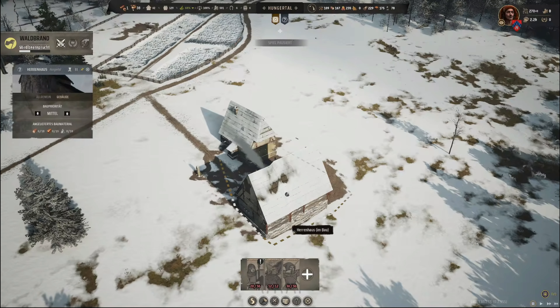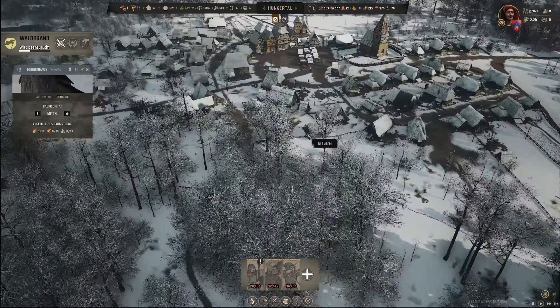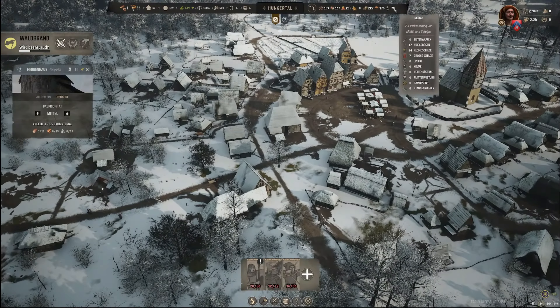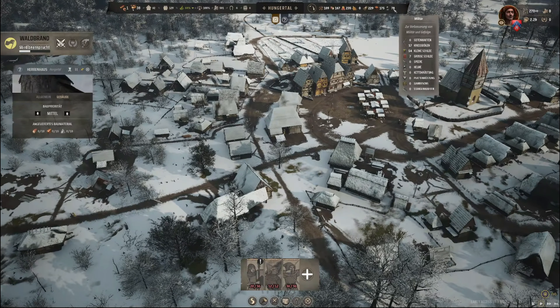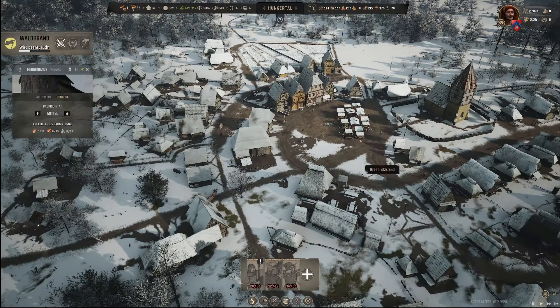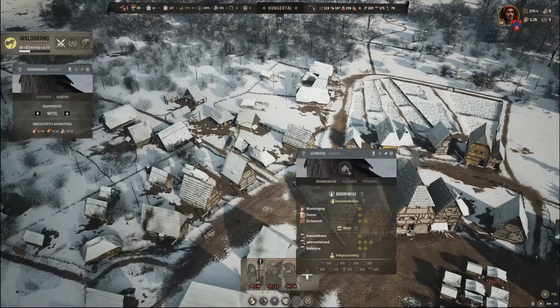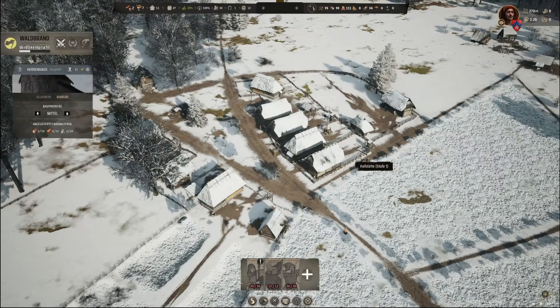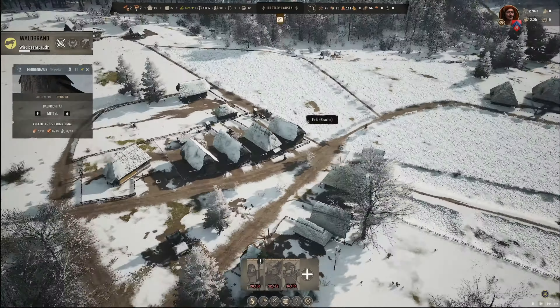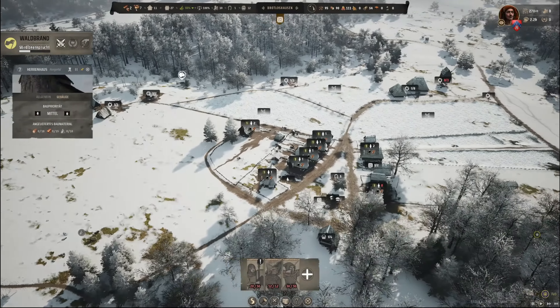Expertise: acht von tausend. Kleine Schäden: 54, 36 – und 36 sind 72. Schmiede läuft. Schauen wir noch mal in die andere Siedlung: besetzt, besetzt, besetzt. Die Mühle nicht – die brauchen wir auch erstmal noch nicht.